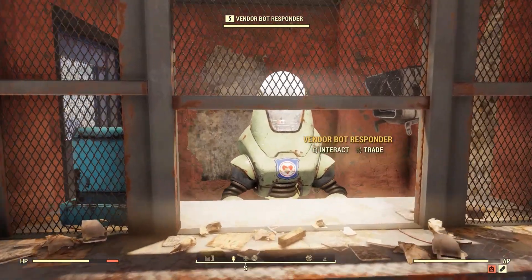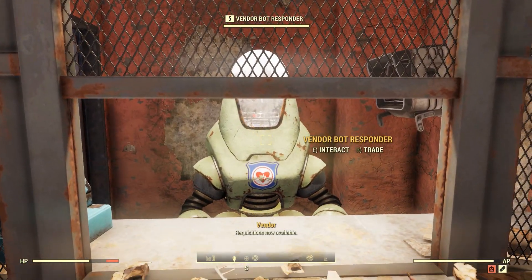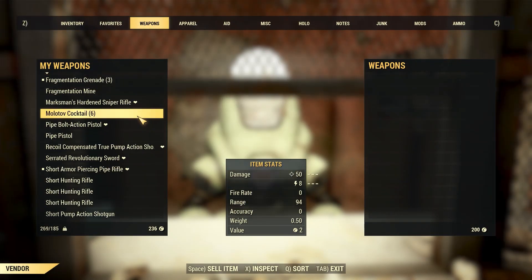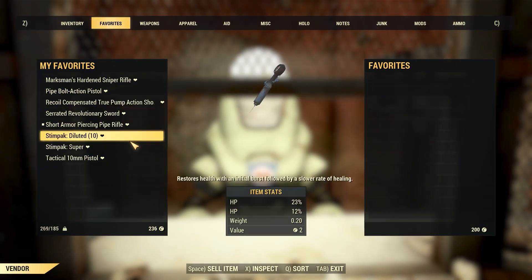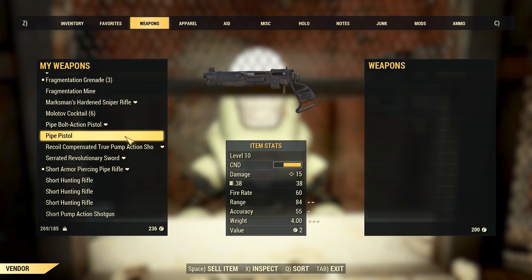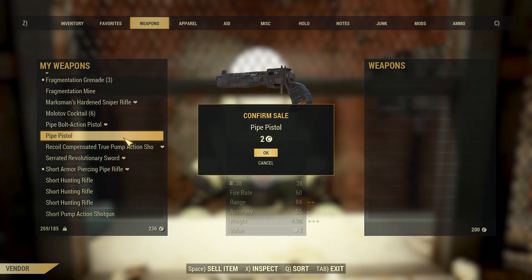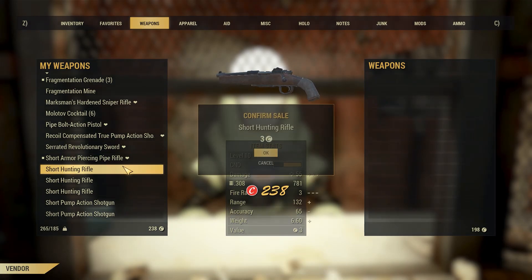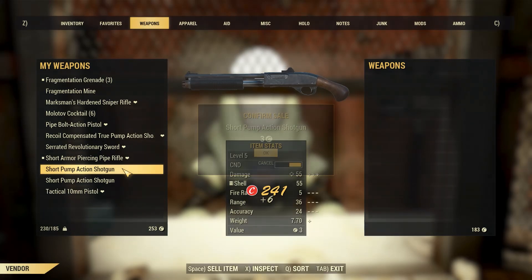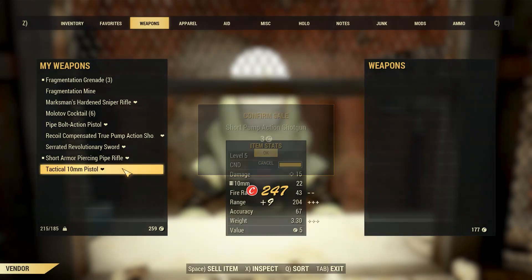Hello there, friend — how are you doing? Requisitions now available. What can we get rid of? Let's sell all the weapons we picked up. We'll sell this pipe pistol — sure, why not? Just like in the days of Fallout 3, this is what I did instead of scrapping stuff.